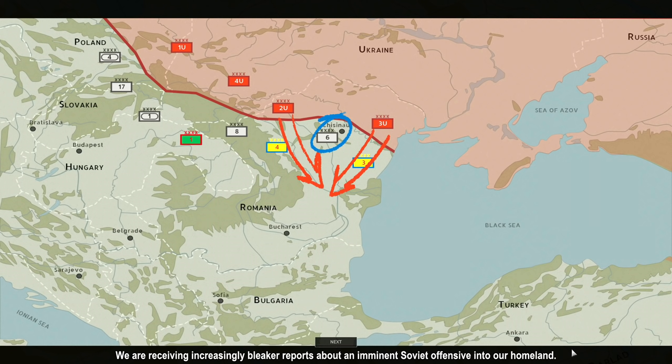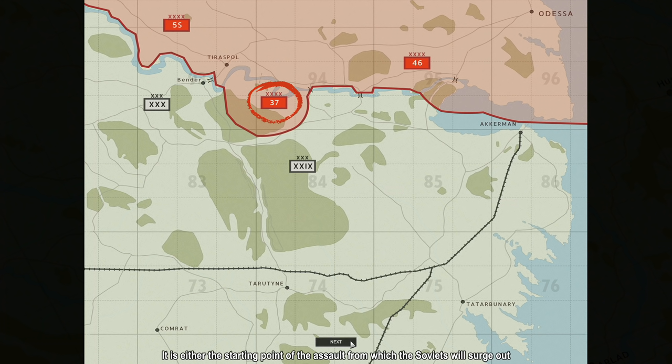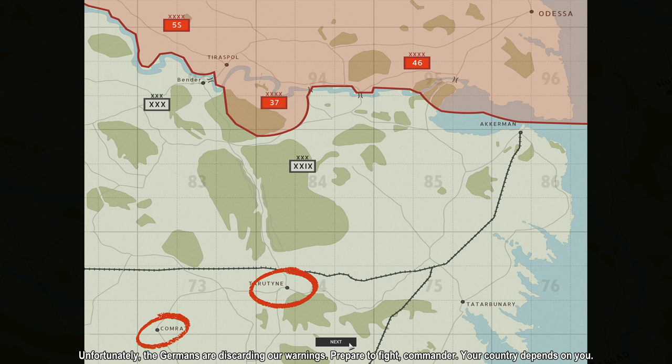We are receiving increasingly bleaker reports about an imminent Soviet offensive into our homeland. The bridgehead established by the Soviet 37th Army over the Dniester River poses the principal threat in our sector. It is either the starting point of the assault from which the Soviets will surge out, or the anvil against which to trap the 39th Corps if they try to break through across the river on each side of the bridgehead. Our military analysts consider Tarjutin and Kumrat in our rear to be the most probable objectives. Unfortunately, the Germans are discarding our warnings. Prepare to fight, Commander. Your country depends on you.